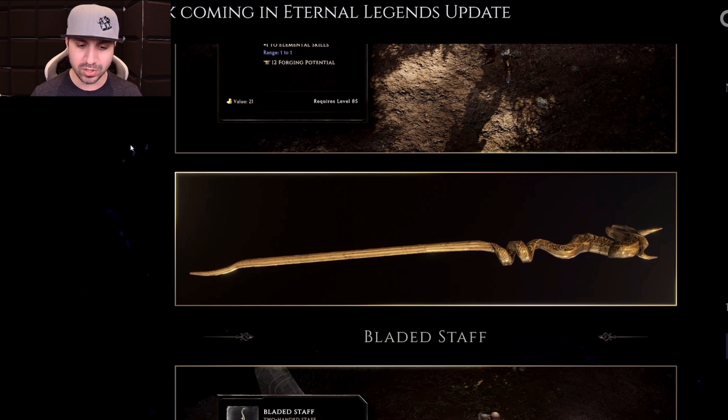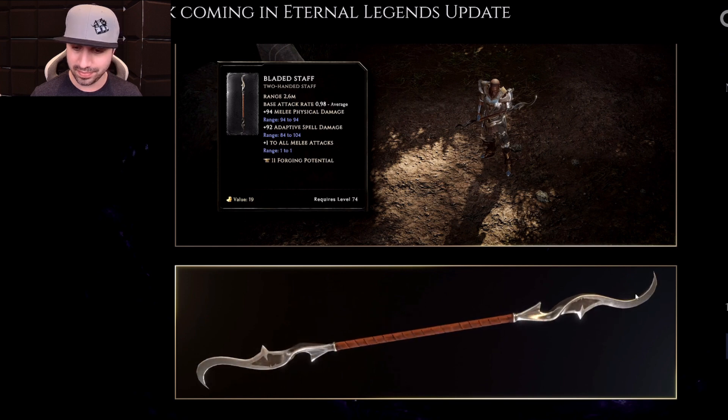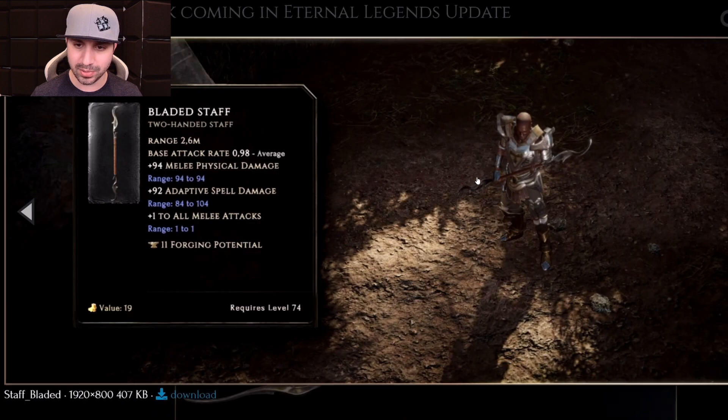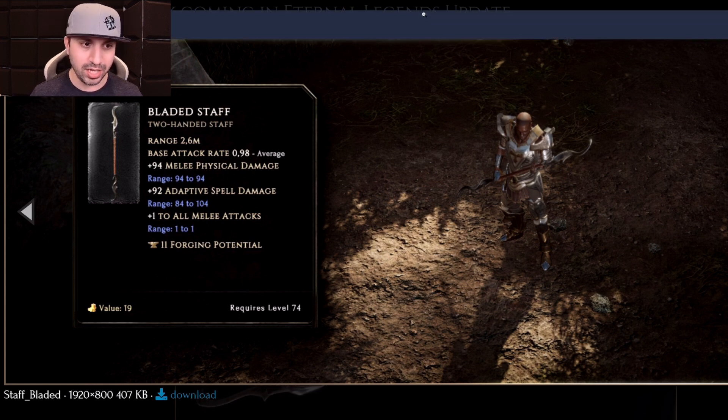Two down, four to go. Moving over to the Bladed Staff — little double-edged blades there. Let's see what the 3D looks like in-game. Of course it's going to have melee physical on it: 94 locked melee physical damage. On this one you can get up to 104 adaptive spell, 84 to 104, so it's a big range. And on the Bladed Staff, plus 1 to all melee attacks. That would be good — Tempest Strike, maybe? Could save or fix Tempest Strike.